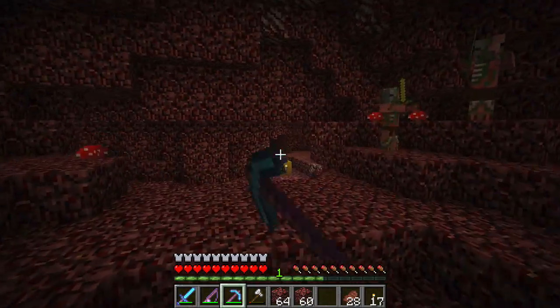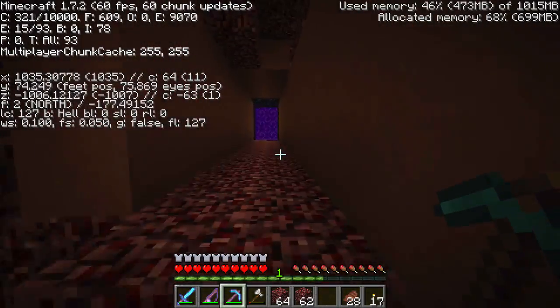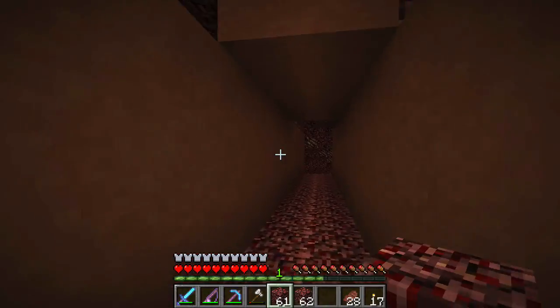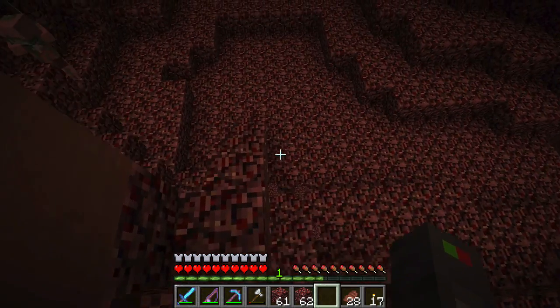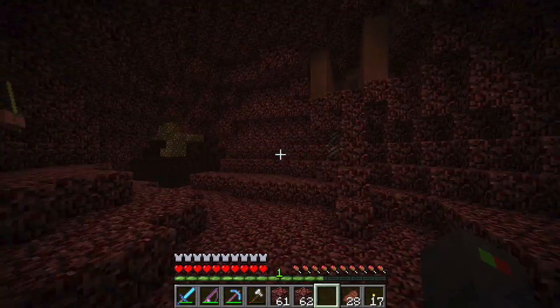I even added blocks with torches on them to lead me back here, but the coordinates are 1, 0, 35 and minus 1000 with a 75 Y coordinate value. Basically I was starting to make this tunnel out of clay here and I'm eventually going to have this lead back to my base when I make the nether hub.